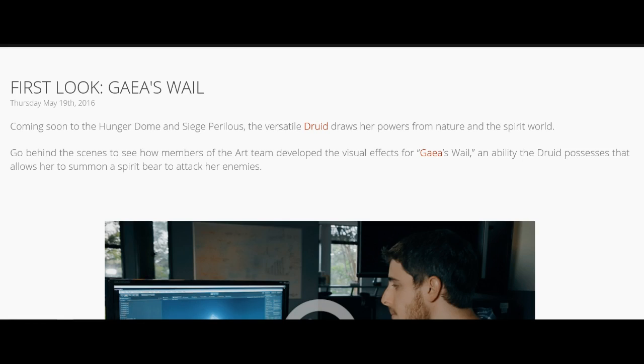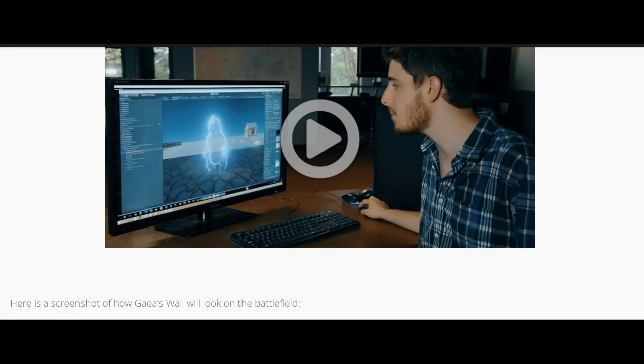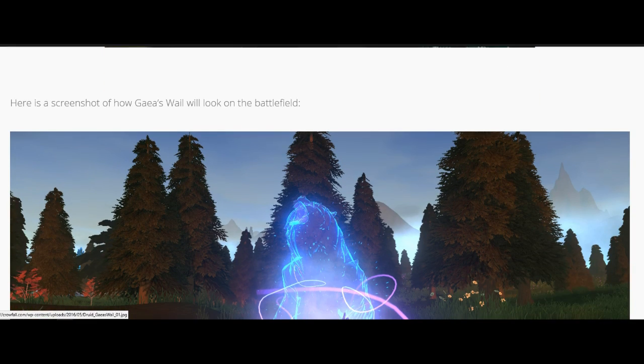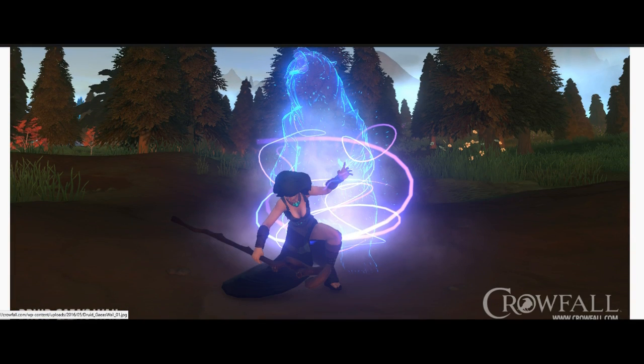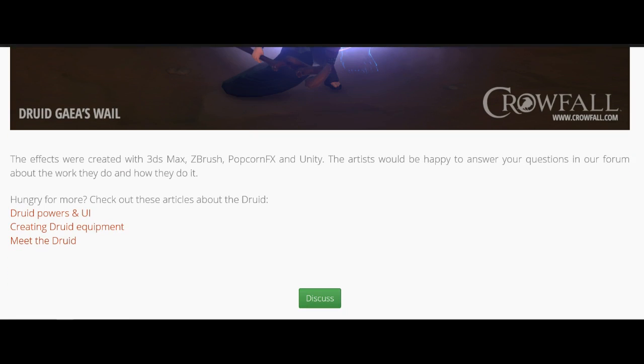We are here with Crowfall and today's news drop was about the druid's powers and one of her cool spirit bears — I don't even want to look at how they're saying to pronounce that name. They posted an incredible video of creating this bear texture and showing off how they made it, including the attack animations. This is gonna be similar to the finished product for the bear animation, and this is just one ability where she summons the bear to do an attack. It looks freaking amazing — very cool effects.